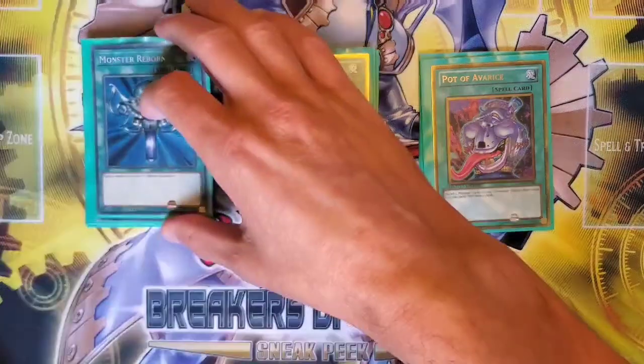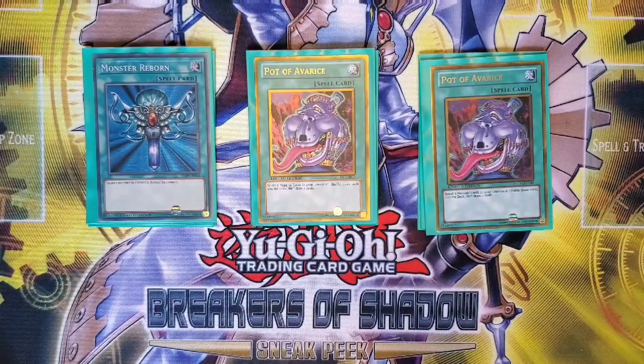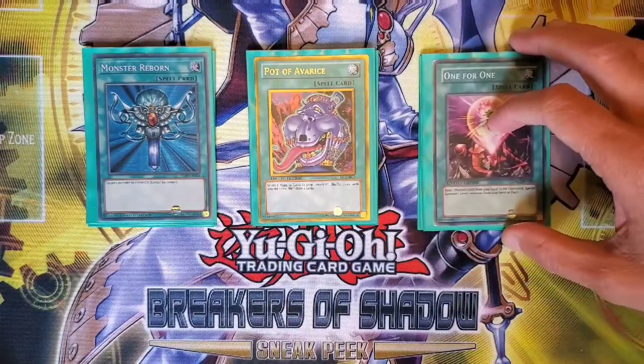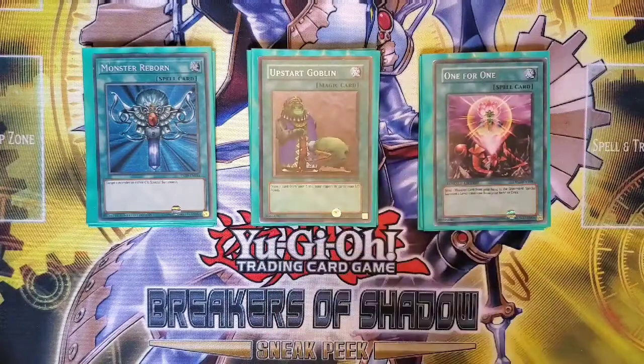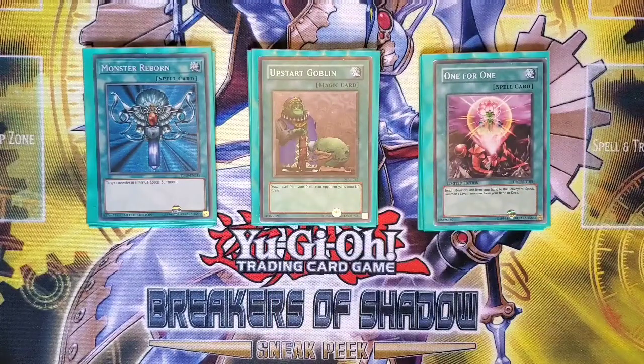We're also running three generic spells: Monster Reborn for recovery and extension; One for One, which I think some people have tended to cut but is still worthy — at worst it gets a Water monster in the graveyard for Deep Sea Aria, and it's an extra copy of Prince; and one Upstart Goblin for the 39-card deck.